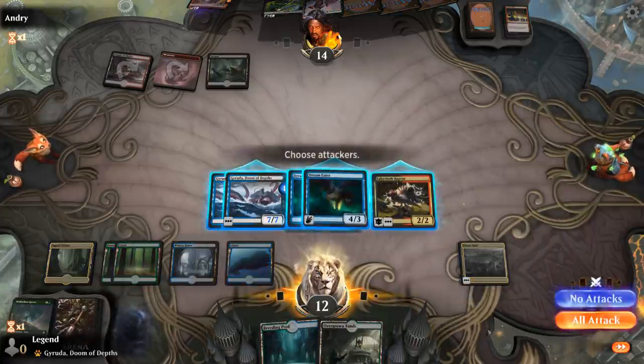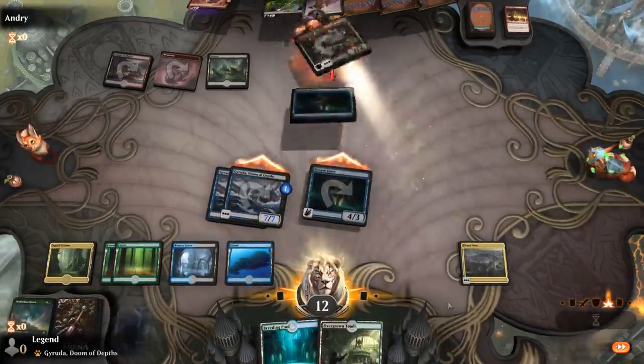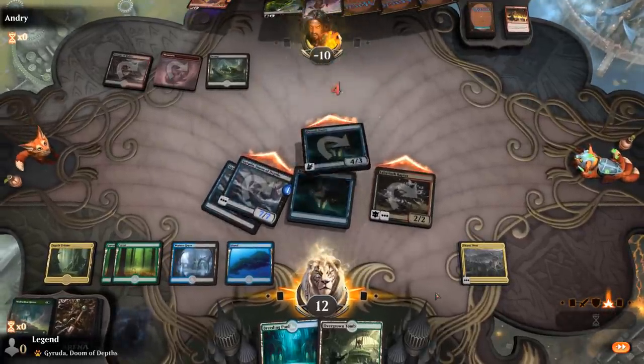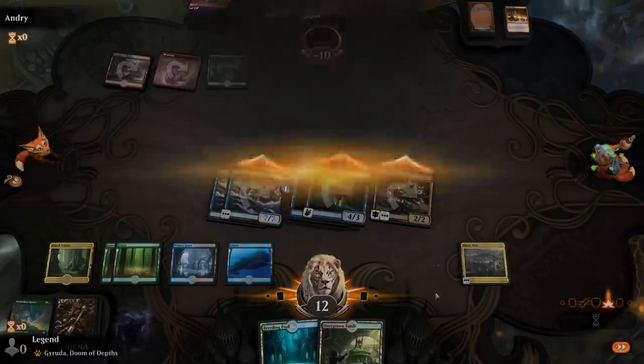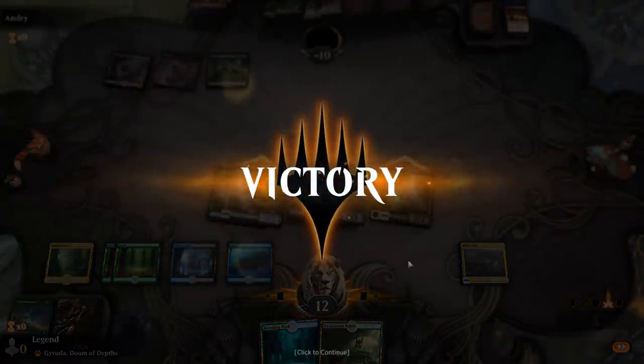Our opponent definitely had the means to potentially come back with the Pestilent Spirit combo. We got lucky to find the Dream Eater off the top to bounce it in response. On to the next one.